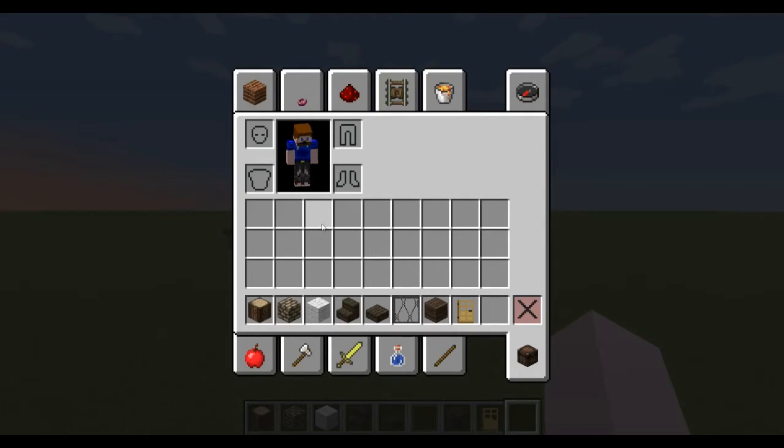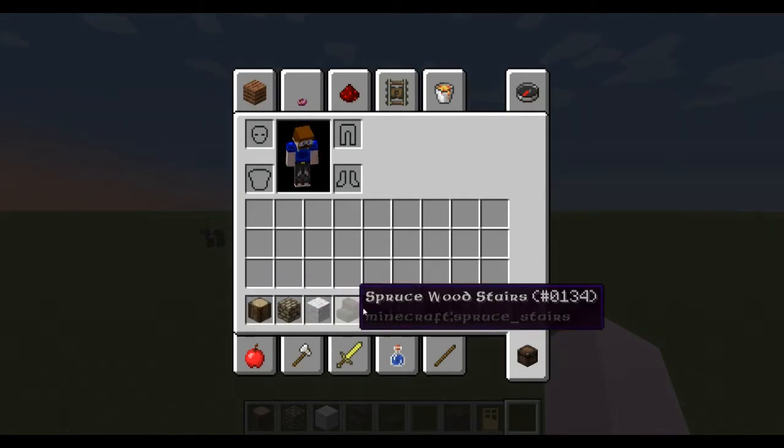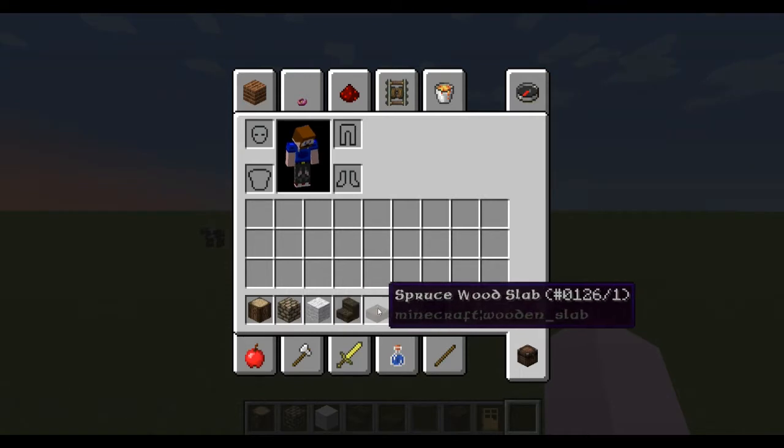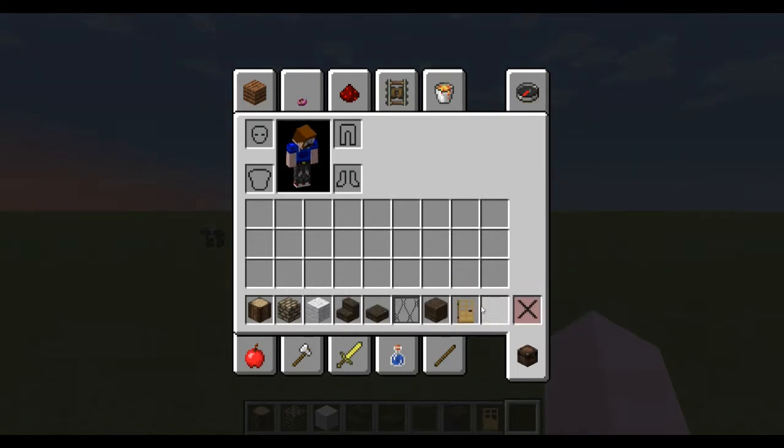So these are the materials that you will need: oak wood, cobblestone, wool, spruce wood, stairs, spruce wood slabs, glass pane, oak wood planks, and an oak door.